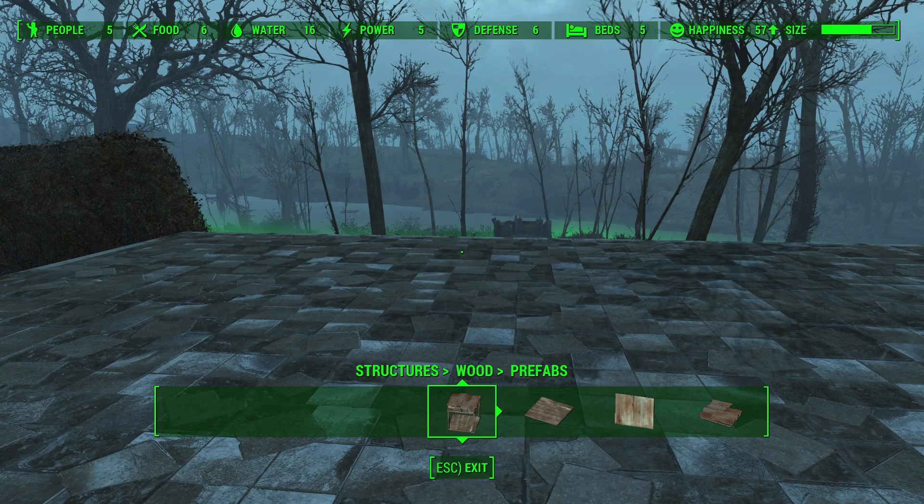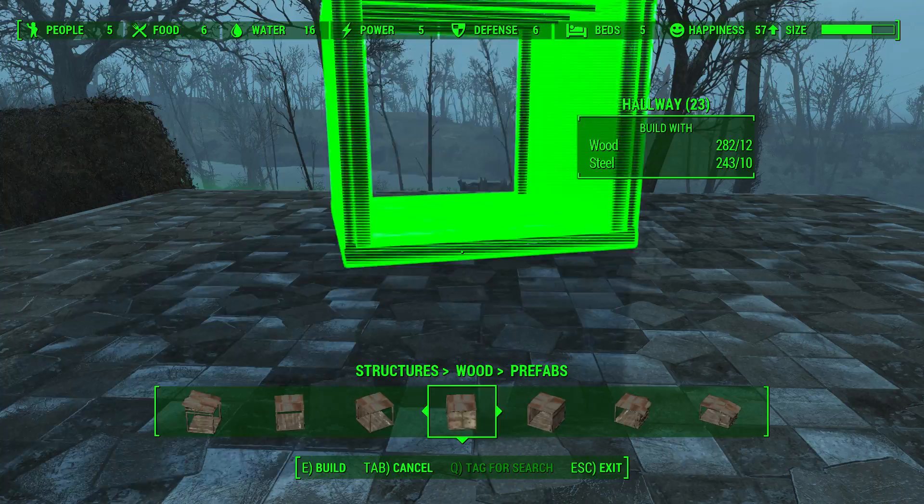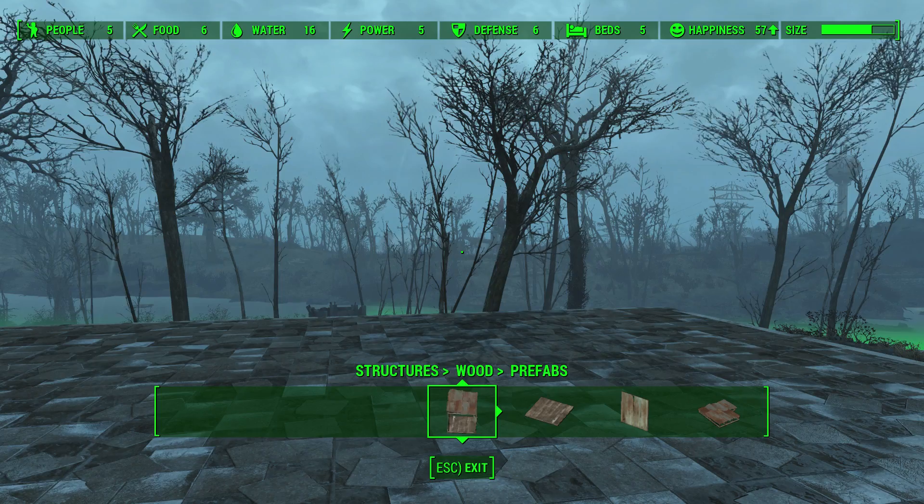Going into structures, we're going to use this plot to build a quick house. The first thing you'll note is that we have prefabs, and then we have floors, walls, roofs, and miscellaneous. Prefabs are basically pre-built houses you can choose to use if you just want to get something built quickly. Some of them aren't that bad — looking at the big one, it's actually kind of enormous but definitely looks like a bit of a shack.